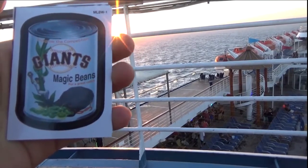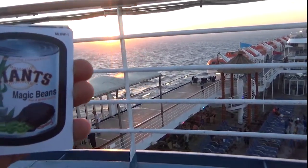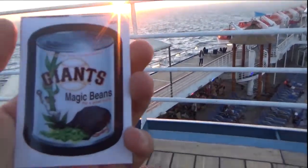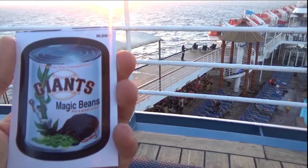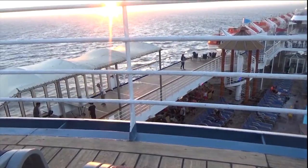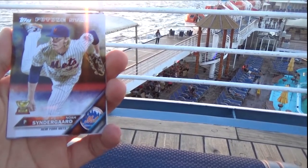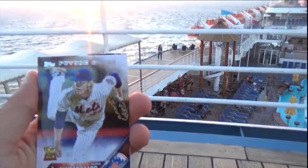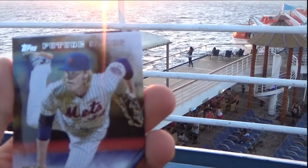We got a Giants Magic Bean card for great catches. I wonder if this Magic Bean means that they always make great catches, or if this kind of implies what happened in the even year — because every single even year the Giants win the World Series, and this year is an even year. And then we get Noah Syndergaard — this is a very, very good card. You can see he's also a future star.